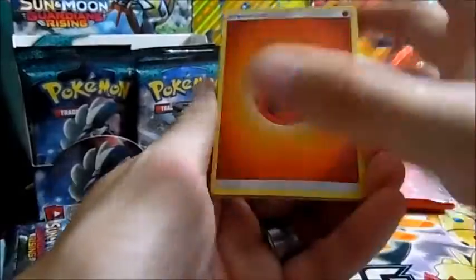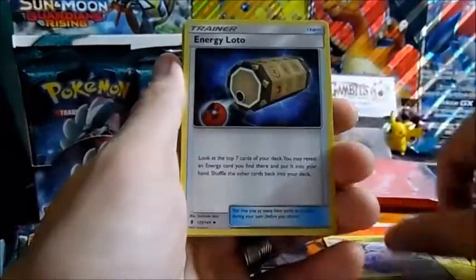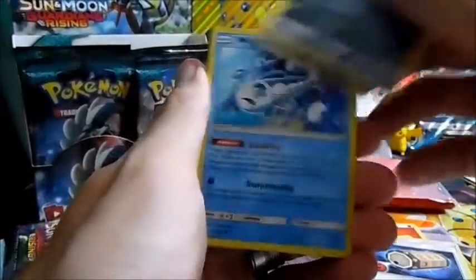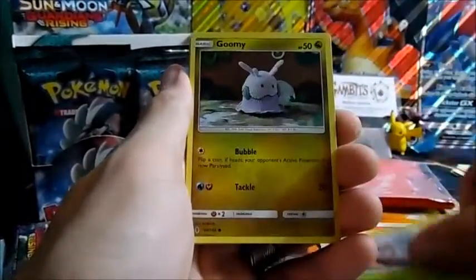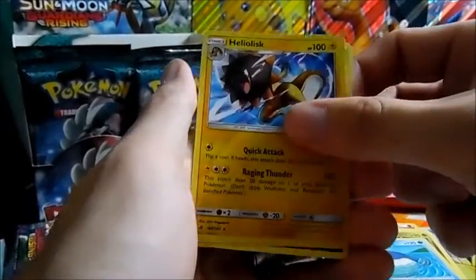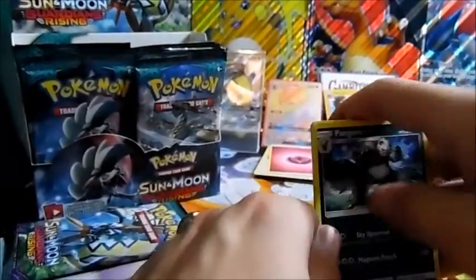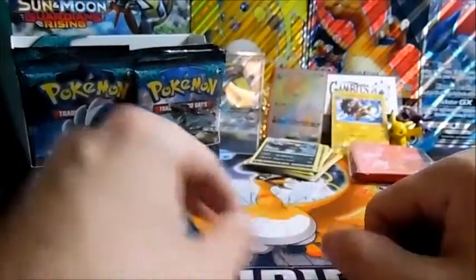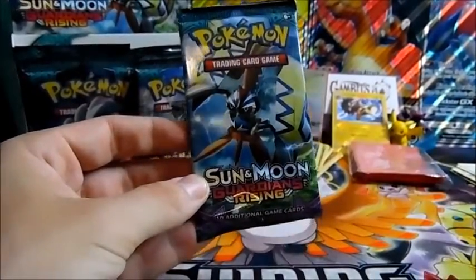Pack three: fire energy, Sylveon, Wishiwashi, Nosepass, Whimsicott, Goomy, Heliolisk — reverse holo rare. That will be going right over there. Alright, last pack for this part of the video.